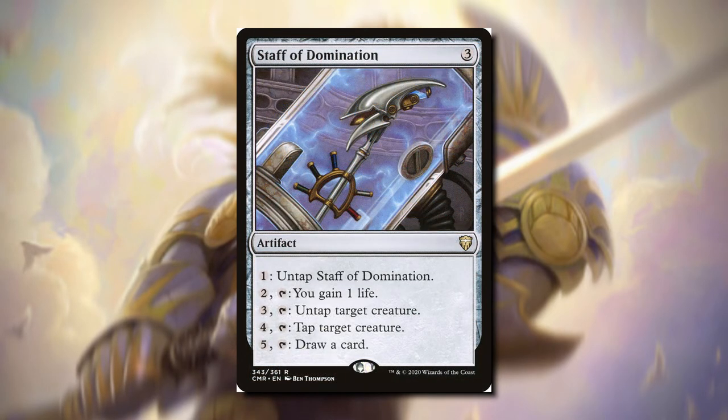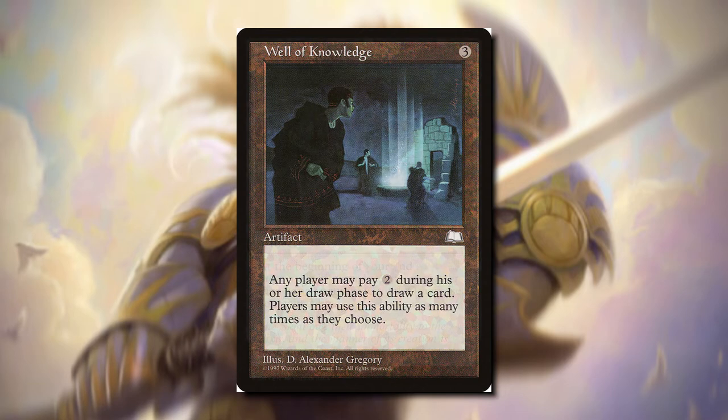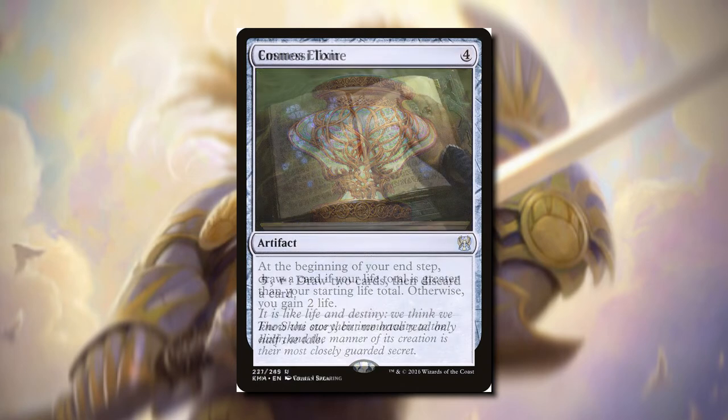Staff of Domination — you would have to pay five and tap it to draw a card. So if we have a ton of mana that doesn't matter, but you really don't want to pay five to draw a card. Well of Knowledge — any player may pay two mana during their draw phase to draw a card, so this is also going to help our opponents, but we can do this as many times as we want. Cosmos Elixir — at the beginning of our upkeep, we draw a card if our life is greater than our starting life total; otherwise we gain two life. If we're a life gain deck, I think this is a great option.